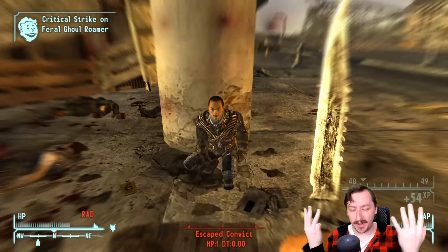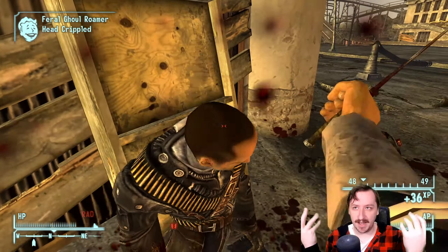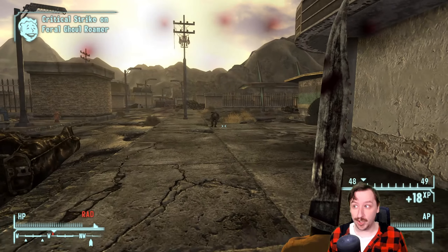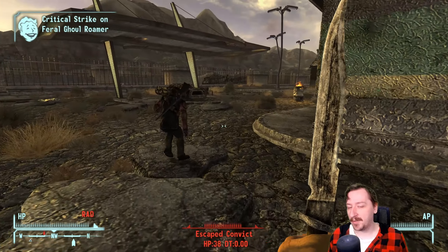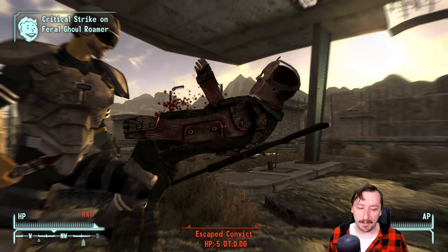We could go even further — Ninja would also affect it, and Bloody Mess would too. So it has a lot of perks going for it, and you could feasibly make a build entirely around the Combat Knife and it would be a very strong build. I basically did that during my Grave Robber Only run, because the unique version is found inside a grave.